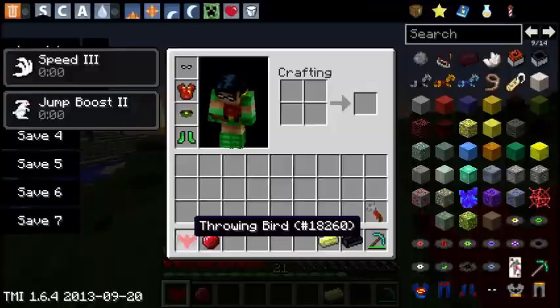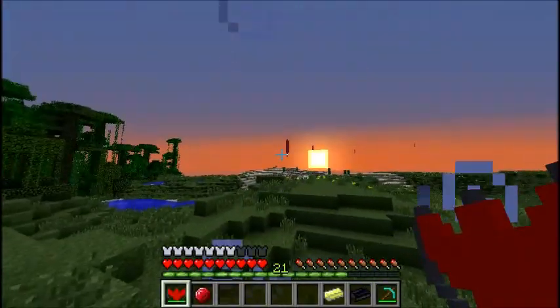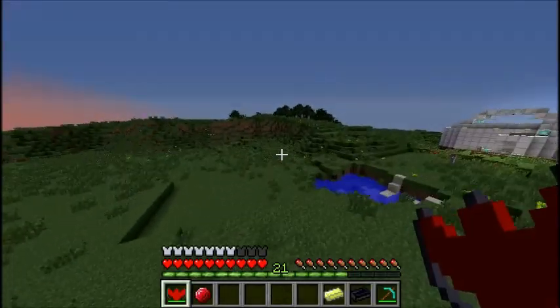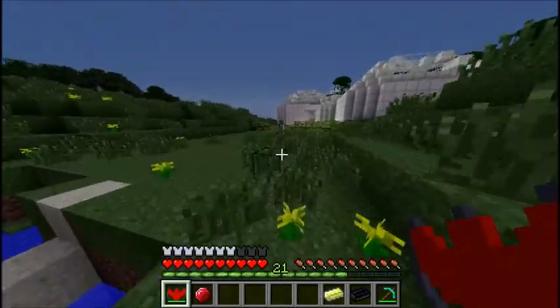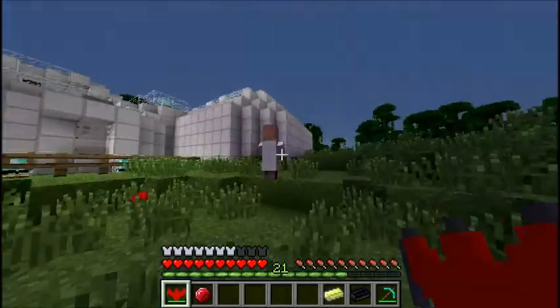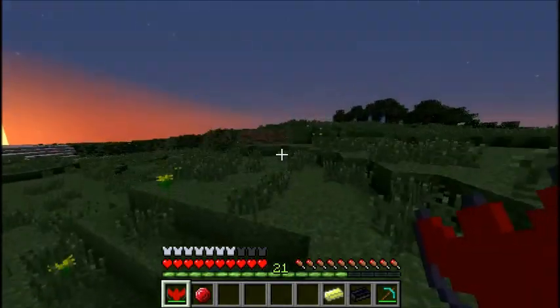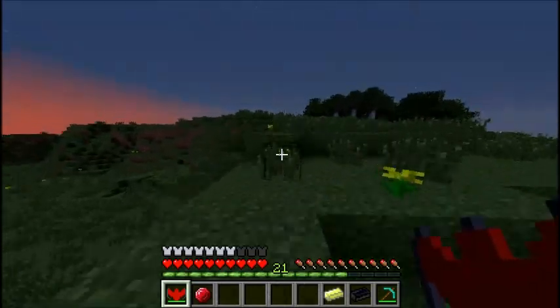Here we have the Throwing Bird — it is called the Throwing Bird. Pretty straightforward, same as the batarang. 200 durability. I don't have damage indicators on, so I can't check how much damage each hit actually does. I do not like night time in this mod.